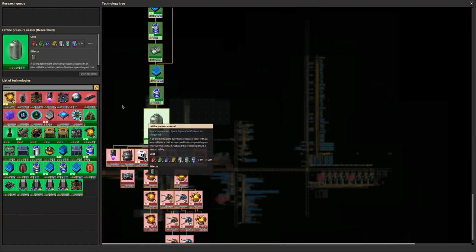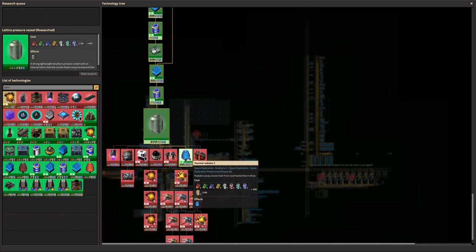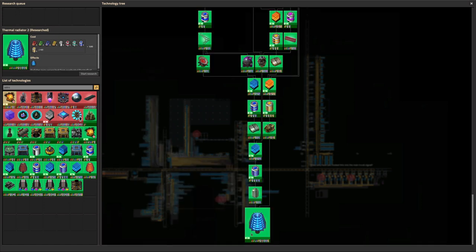The next thing we researched was the lattice pressure vessel, which allows us to make lattice pressure vessels — ingredients for future stuff. It'll allow us to make better thruster suits, arco link storage, better life support equipment, better heat exchangers, better engines, all these various things. But a lot of these are also gated behind deep space science or matter science. We do get a thermal radiator 2 from it. Thermal radiator 2 was the next thing we researched — it gets us the next level up of thermal radiator, which will chill the thermofluid down from warm to cool a bit more quickly, though I think it's just a faster machine rather than more efficient.